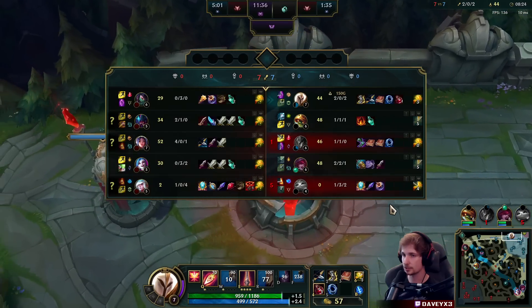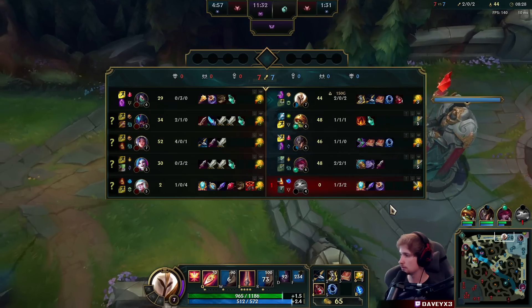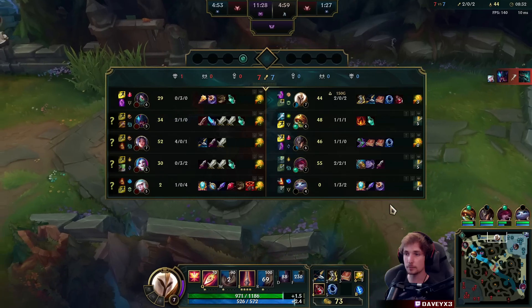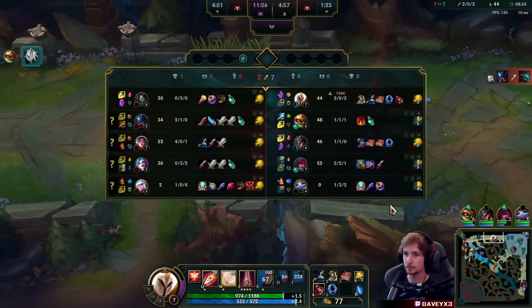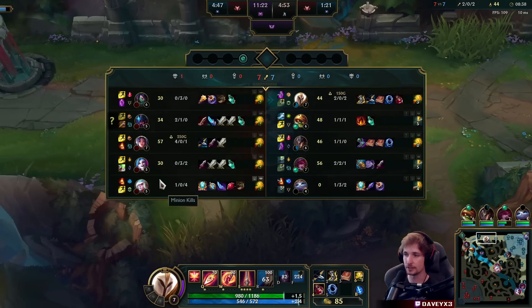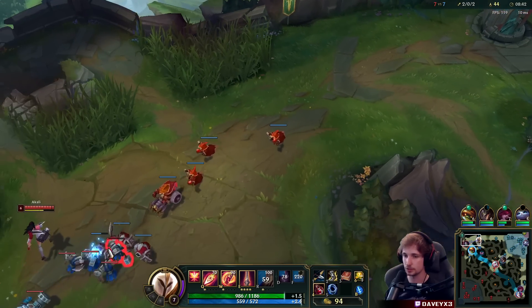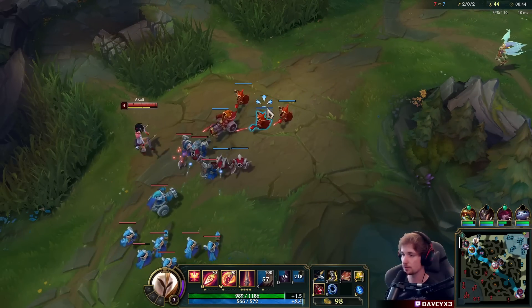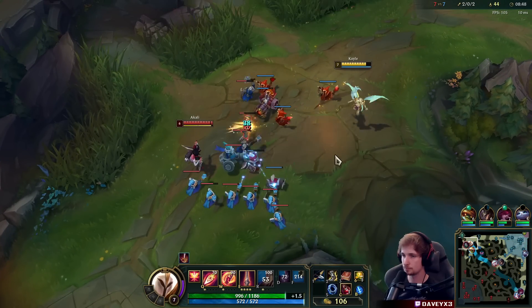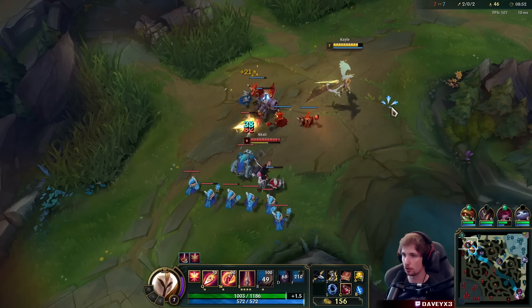Rammus gets blue — that's awesome. It seems like my team is going to have a really hard time so we'll see how this goes. I think this game is going to be an absolute 1v9 because they have champions I can kill very easily. They have some assassins and stuff like that, but it shouldn't be a problem. Just wait and see for yourself — we're going to stomp this game.